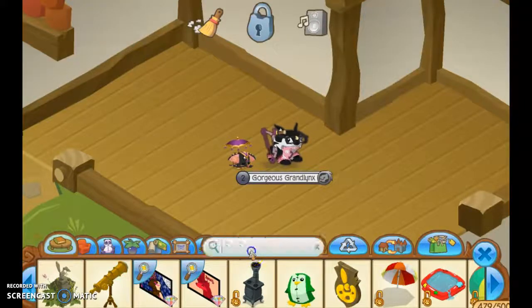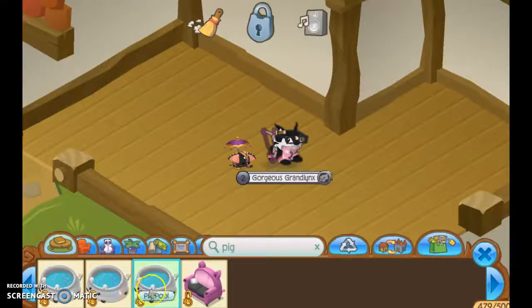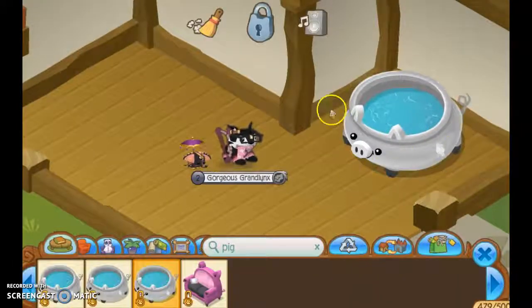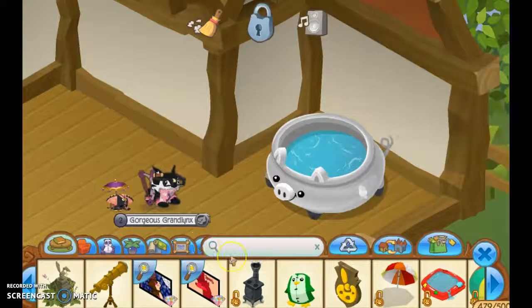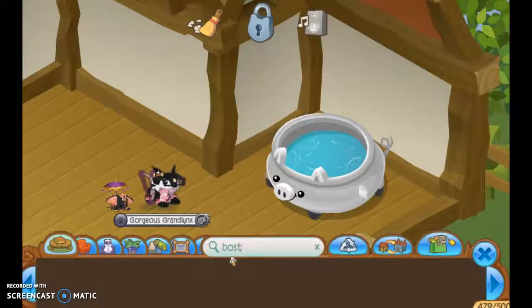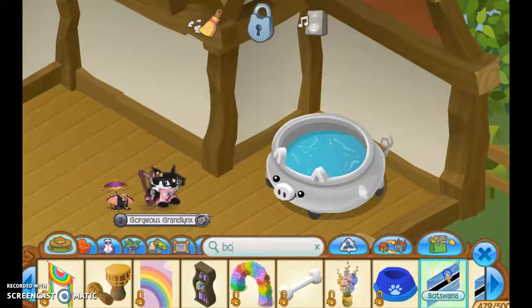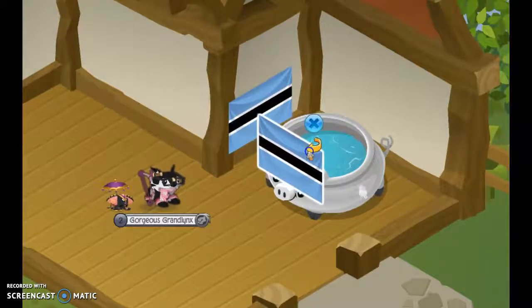So to make a bathroom, here's how to make a shower. You're going to get a pig tub — I have three of them. You set the pig tub where you want it to go, and then you're going to need two flags of your choice. It doesn't really matter, but I chose Botswana or something like that.